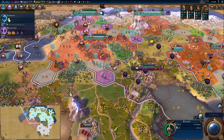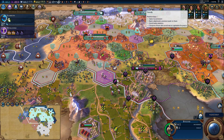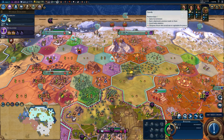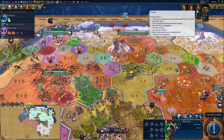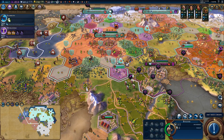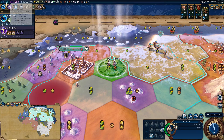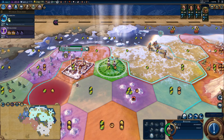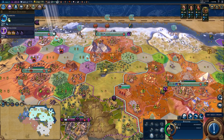Combination of theater squares and policy selection — very happy with our position here. Even Gorgo is friendly with us now! The matching government certainly helps, along with kept promises and good trade relations. This is fantastic. Culture and science are moving along, though science is almost a little behind. I've been rushing theater squares but I think I still only have the one campus, so we should be looking for a good campus position.